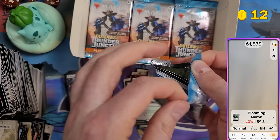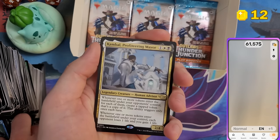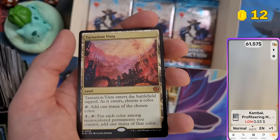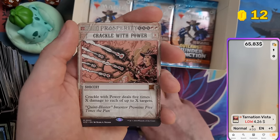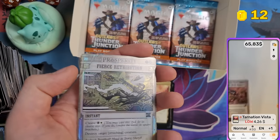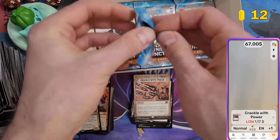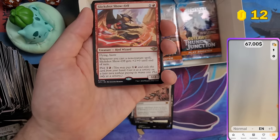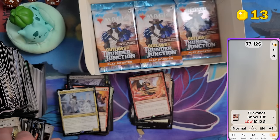We really need some bangers. Kambal, Profiteering Mayor — and Tarnation Vista at four dollars, not too bad — I think I pulled this already. Crackle with Power, another mythic. These play boosters are way more fun to open than the last set — I think they increased the rate for rares and mythics a bit. Slick Shot Show Off — $10 again!